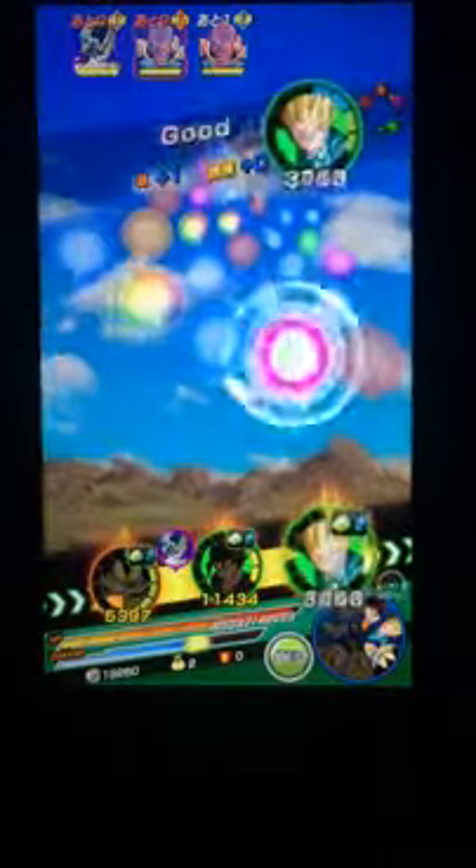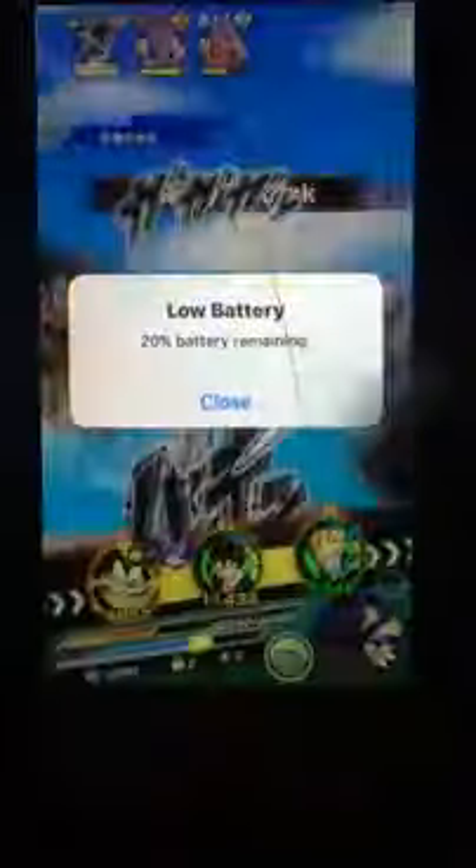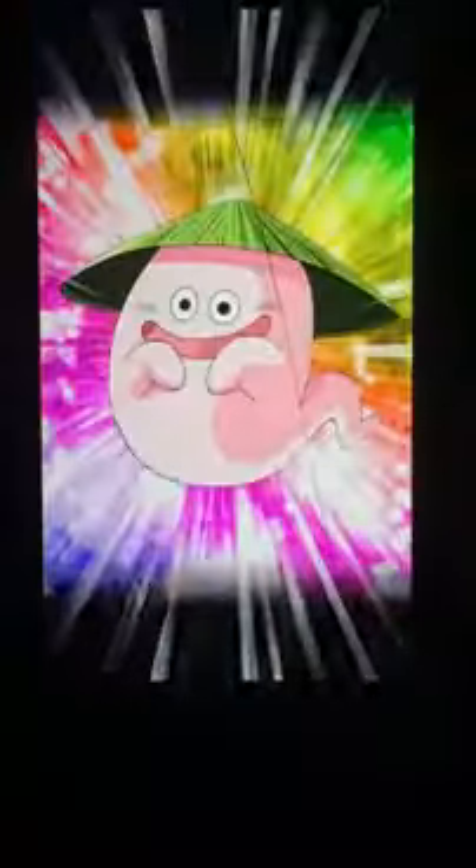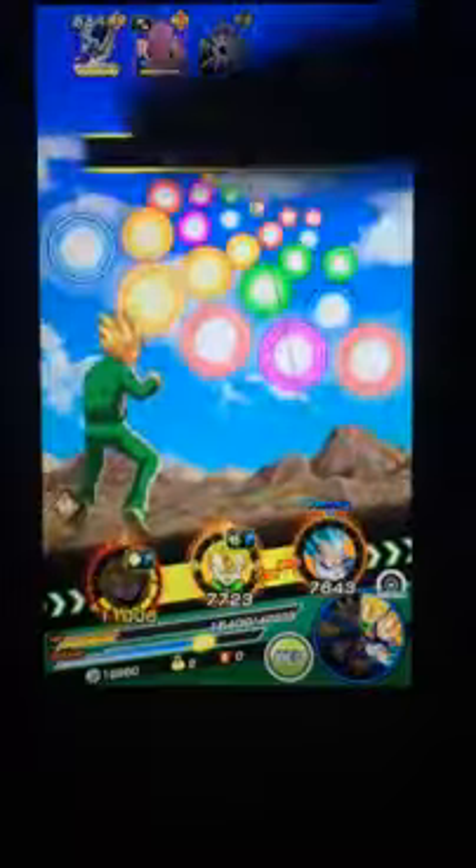I don't want to use the blue right now — there's a lot of blue there, so I'll save it for Goku. Goku's not up — shoot. I think we're gonna have to just take this guy out because he's gonna take a lot of damage from the red type Freezer soldier, so just take him out. There's just a type of Freezer there.